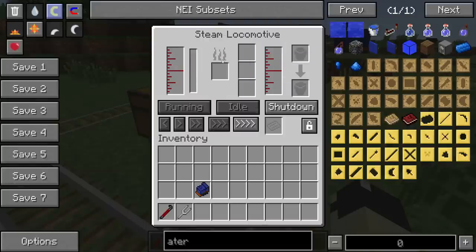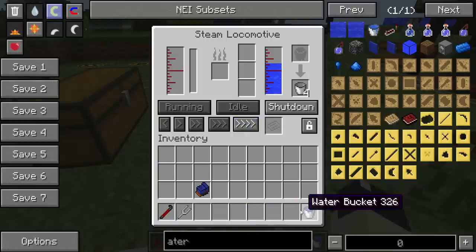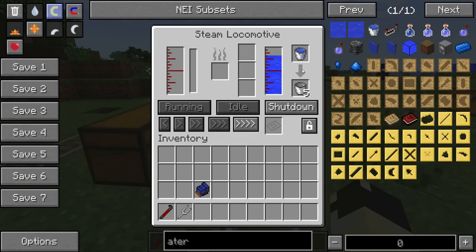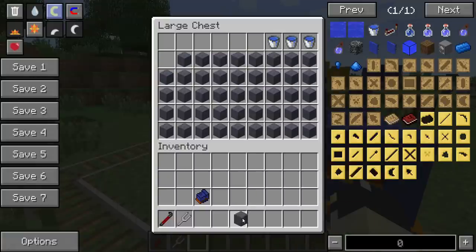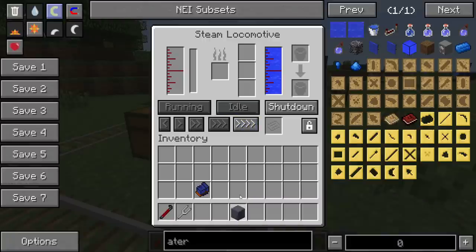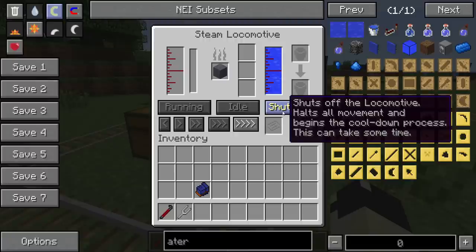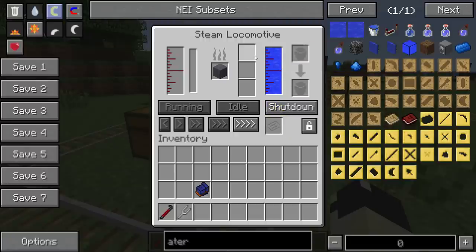So let's grab some water and put this into the train. I'm using blocks of coal coke — you can use anything: wood, charcoal, coal, coke, to blocks of coke, anything which is burnable. You place that in the firebox block. Immediately you've noticed nothing's actually happened — that's because it's still in shutdown, which means nothing will run and it hasn't sparked the boiler. To get it heating up and start producing steam, you click idle. You'll notice the block disappears and you get the fire logo, and the temperature starts going up slowly.